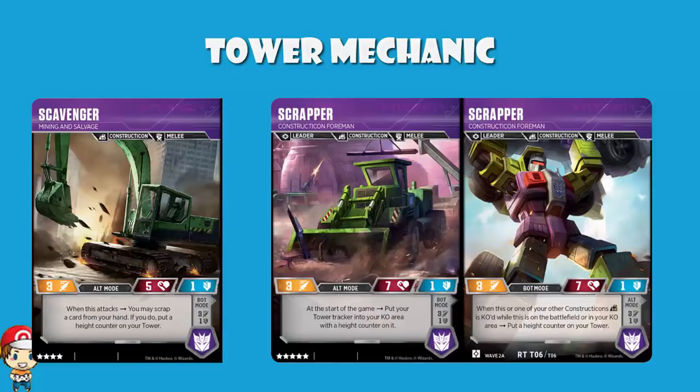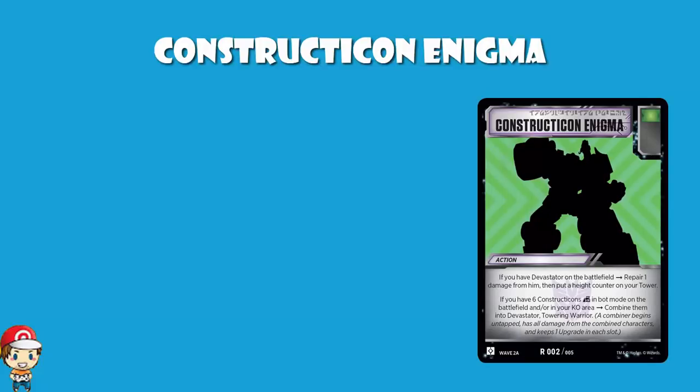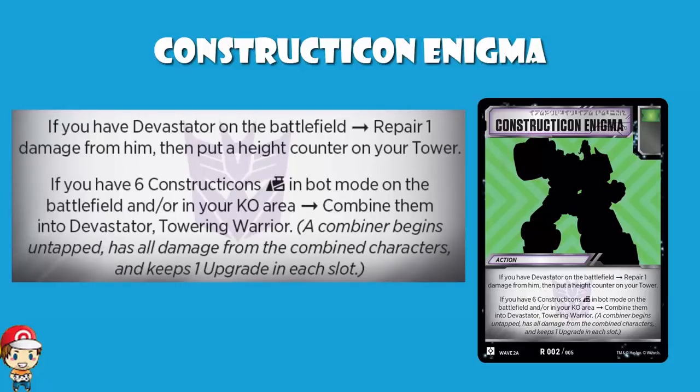If we're going to have a combiner, we're going to need an Enigma card, and we do have Constructicon Enigma. If you don't currently have a Devastator on the battlefield, then you just combine into him, as long as you've got six Constructicons in bot mode, either in your battlefield or your KO area. But if you've got Devastator on the battlefield, you repair one damage from him and then put a height counter onto your tower. Remember, you want to start building up your tower as fast as you can because you get those bonuses. And when you combine into Devastator, you repair an amount of damage from him equal to the height of your tower.